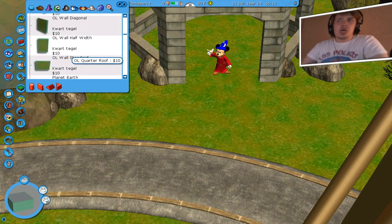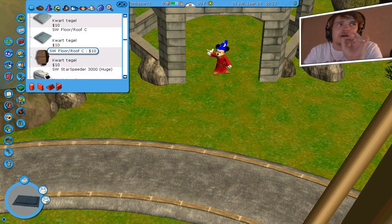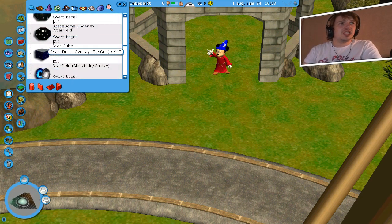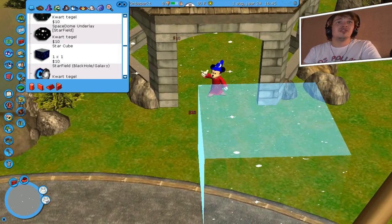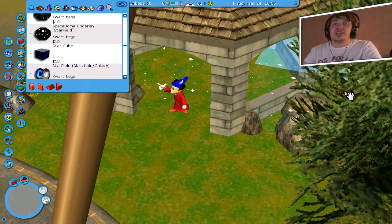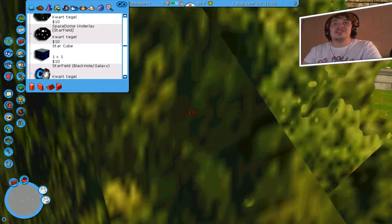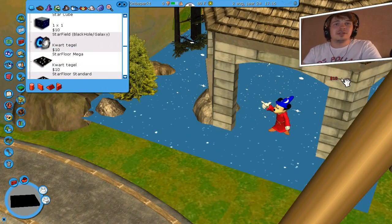Jullie denken: waarom pakt Vincent het space gedeelte? Dat is juist omdat hier een muur in zit met allerlei sterretjes. En de sterretjes moeten — kijk, oh dit is prachtig! Kijk, allemaal glinsterende sterren, hier zie je het allemaal, hier rond het hele gebied. Allemaal glinsterende sterren. Het is een spreukjesachtige tentoonstelling, kijk eens.